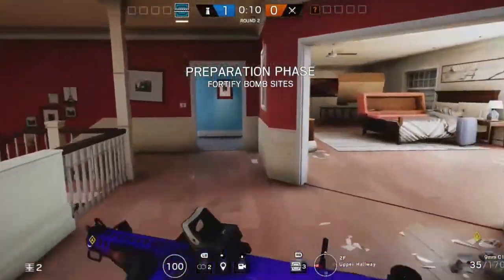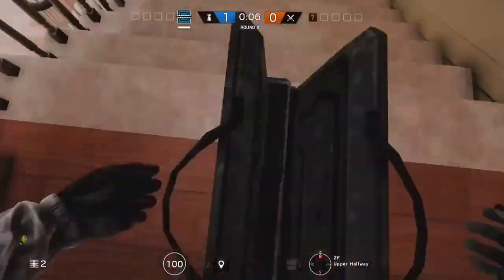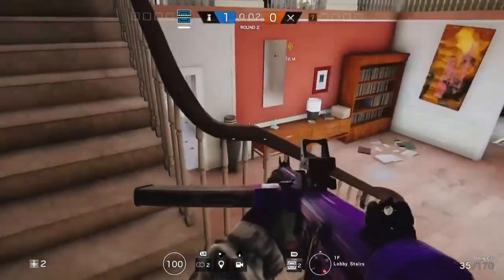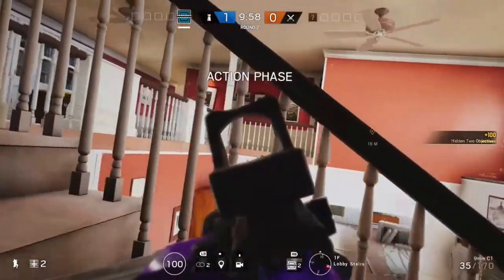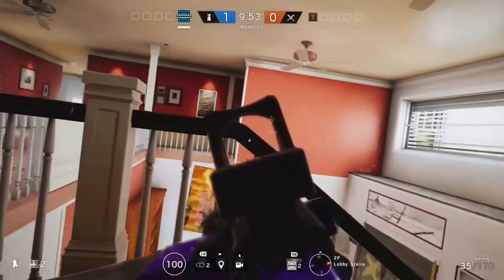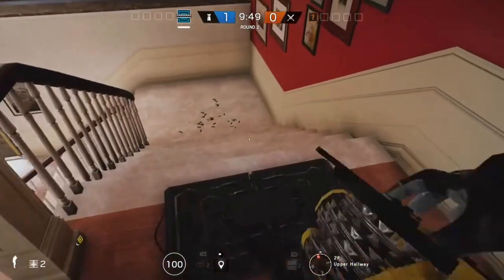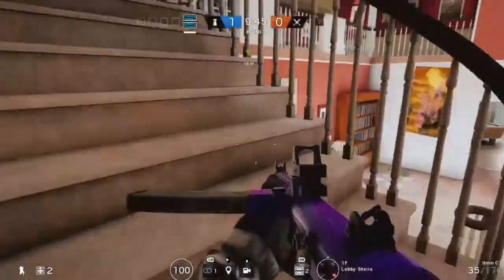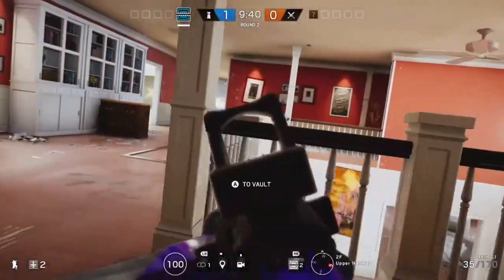One good spot to use is on top of stairs. You guys probably think that's not a good spot, but it actually is, because unless you're coming up the stairs and aiming down the sights, you can kind of see it if you're looking over there, but if you're looking the other way you won't see it at all. I do down a lot of people doing this, so top of stairs is a good spot. You could also put barbed wire on it, which makes it a little harder to see, and they probably won't be expecting it.